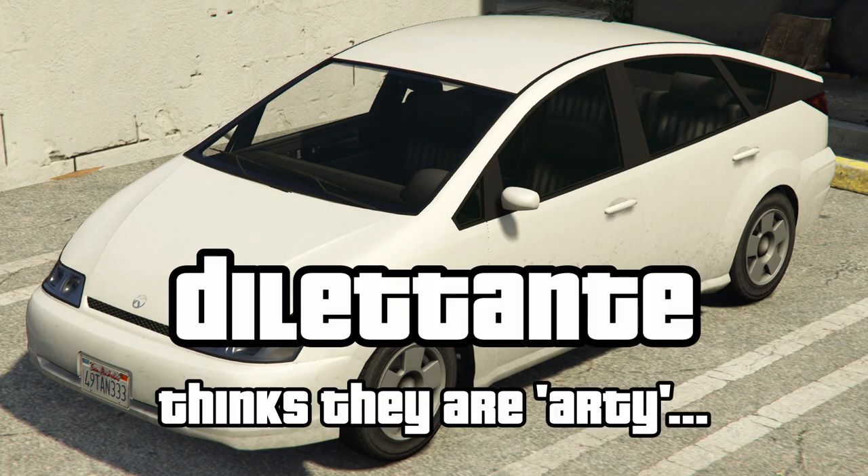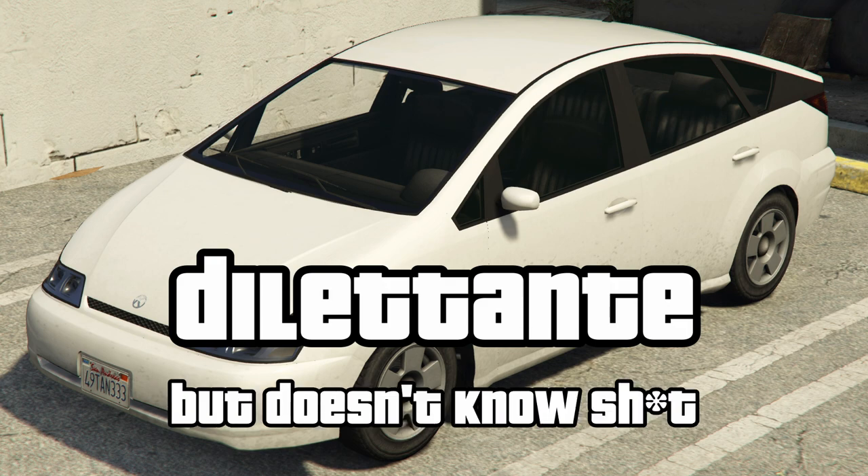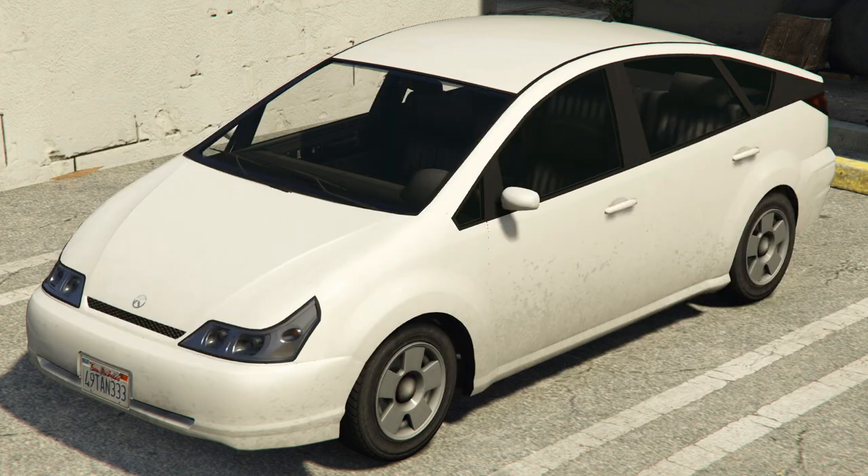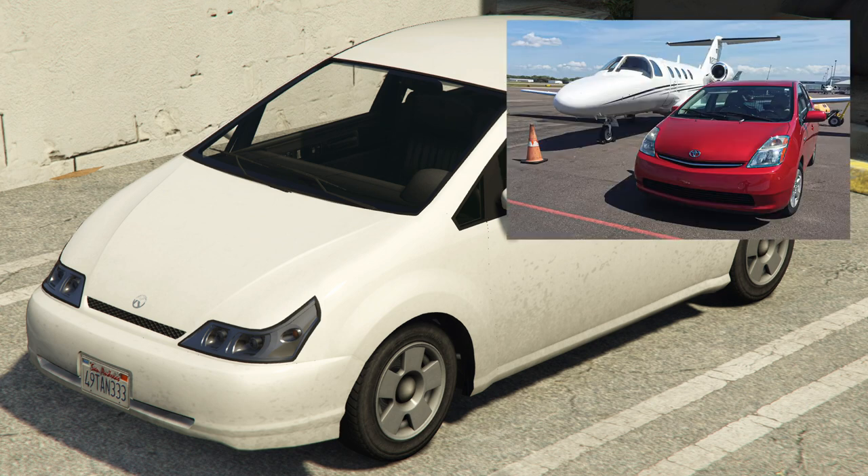And last, and almost certainly least, the Dilettante, based on the Toyota Prius. A Dilettante is someone who shows an interest in something without really knowing anything about it. For many years the Prius was the green car of choice for A-list types who would always be seen in them when out and about, but would then think nothing of taking a private jet when it suited them.